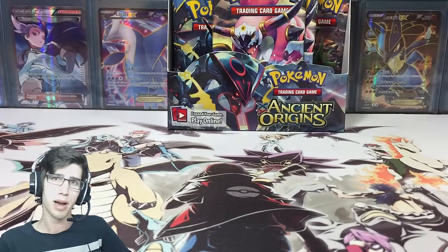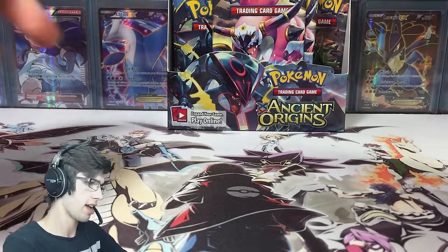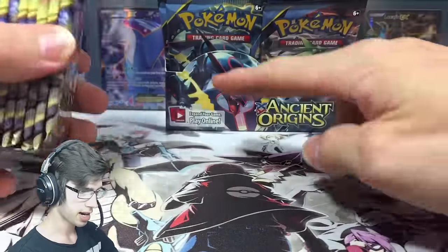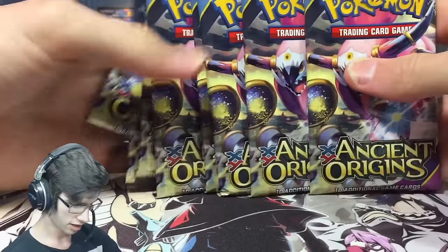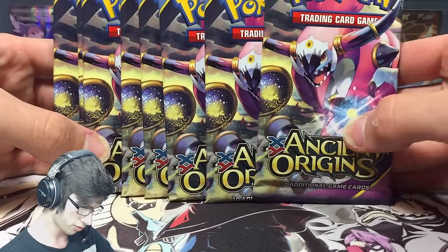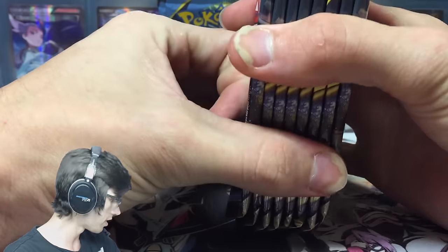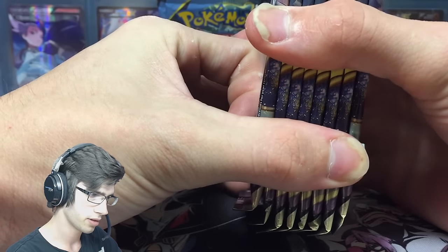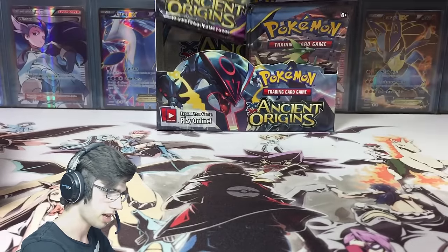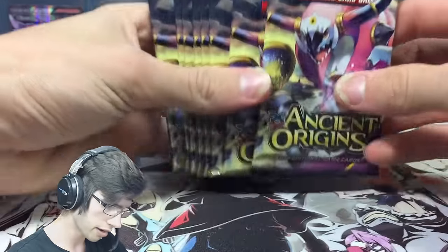What's cracking YouTube, my name is Brody and welcome back to part number two of my Ancient Origins booster box opening. In the last part I sorted the packs out so they're all together. We came to find there were 10 packs of the Primal Groudon and 10 packs of the Rayquaza. We started off with the 10 packs of the Primal Groudon.